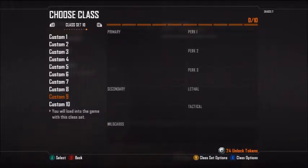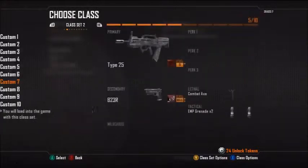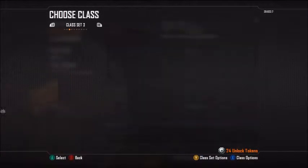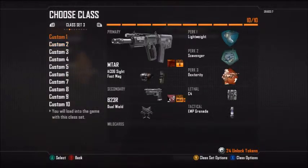I thought so many people were just going to abuse it by having one set as LMGs, one set as Assault Rifles, and change them during the game. No, you cannot do that. Whatever class set you go onto equals the class set you're on. So if you go into the game on class set two, those are the ten classes you can use. Really, if you're making classes, don't make them during game lobbies because you can really screw yourself - I've done it with this.